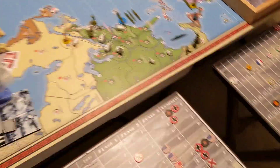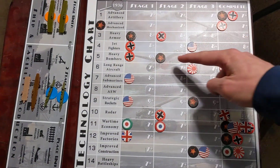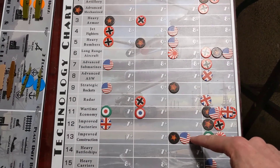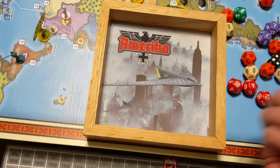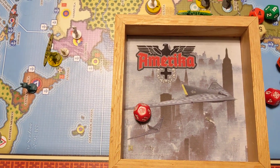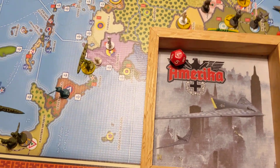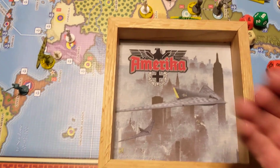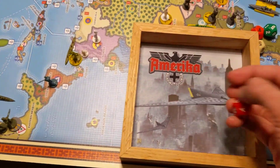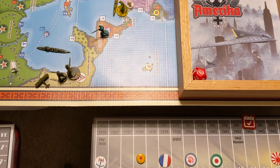Let's do some tech rolls before we get into anything. Let's see what we have: heavy armor, heavy bombers, satellite rockets, and improved construction. Let's do heavy armor — see if we can match the Germans. We do not. Let's do heavy bombers — got a 7, we needed a 9. Satellite rockets — we got a 10, so we completed the rockets. And improved construction — we got a 9, so we improved construction.